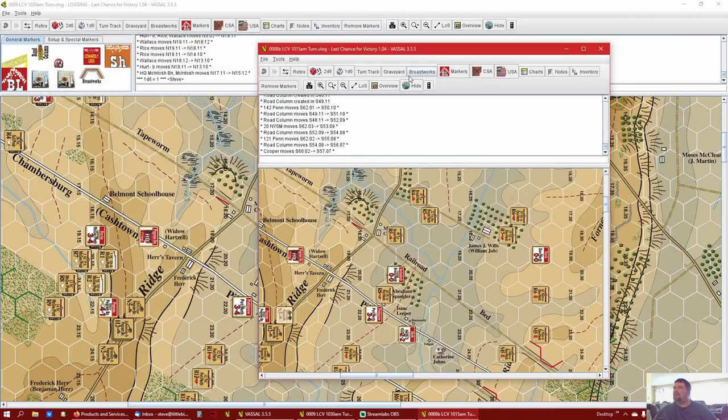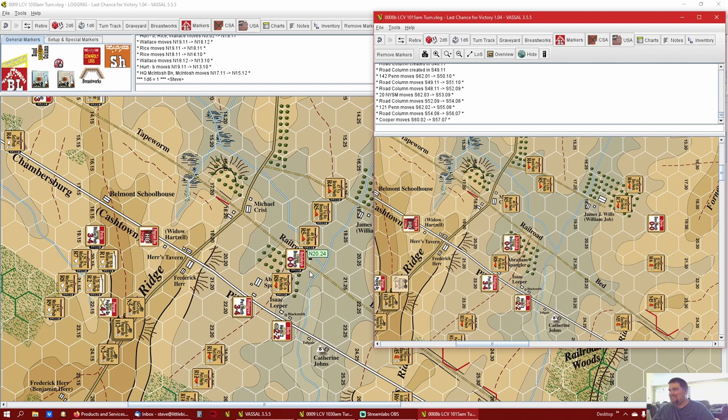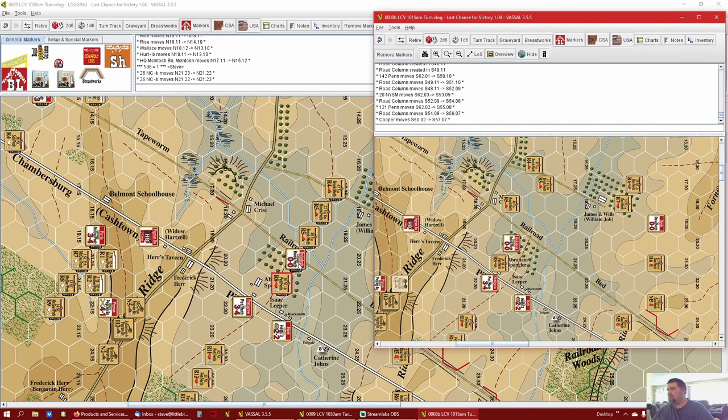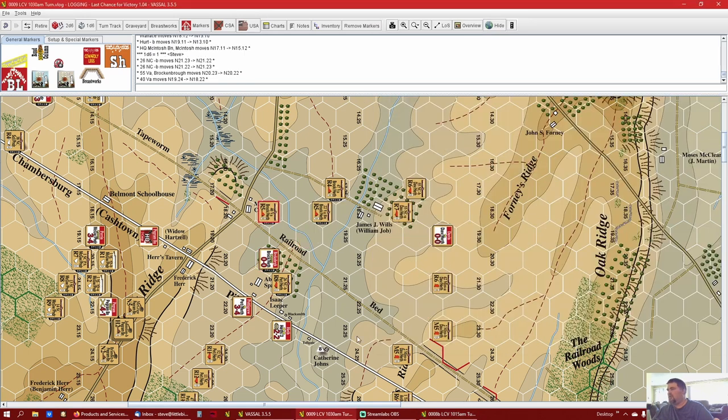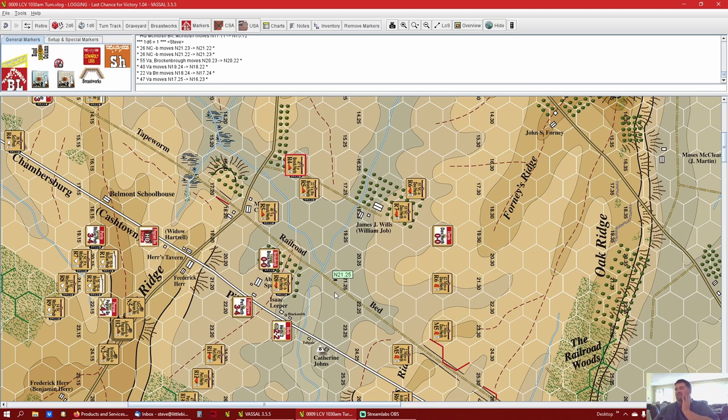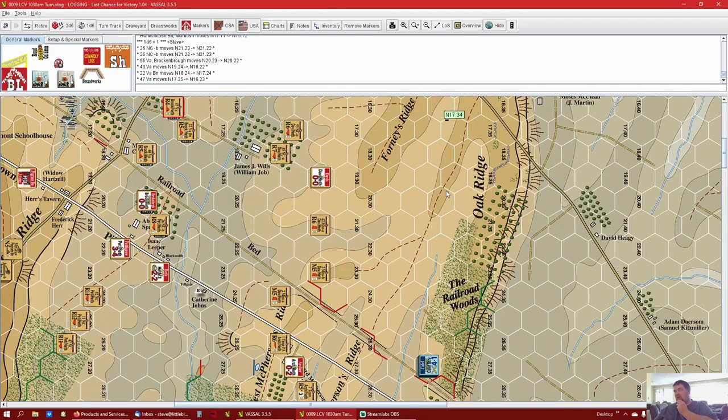The 26th North Carolina has to go here. That's a different guy - that is Pettigrew. Heath is just here. Brock and Bro was back here with the 55th Virginia, and the 40th Virginia was right here. The 22nd Virginia was here and the 47th Virginia was back here. That's the beauty of having Vassal - if you screw up it's not that hard to go back.